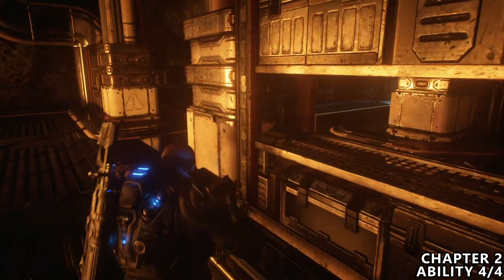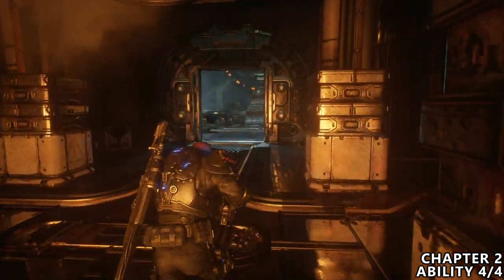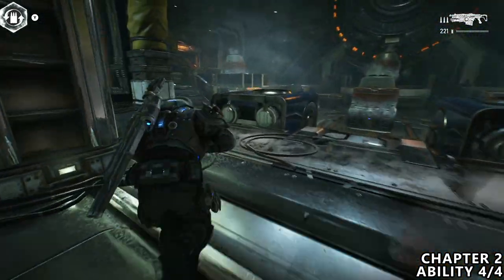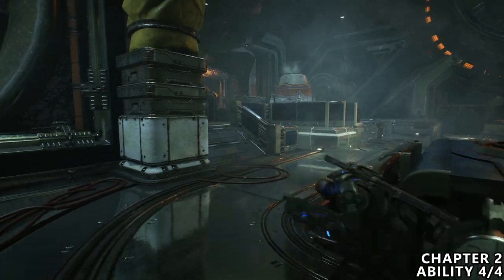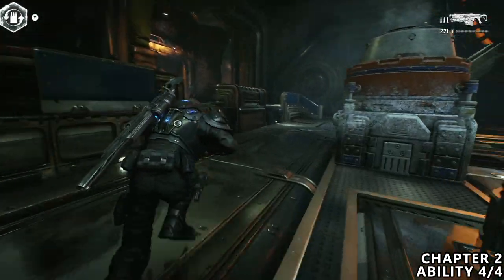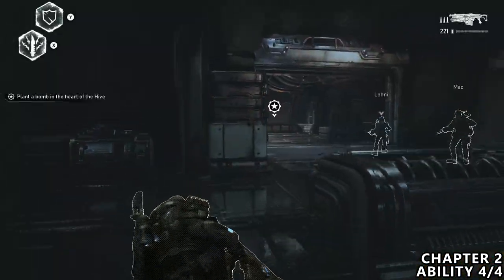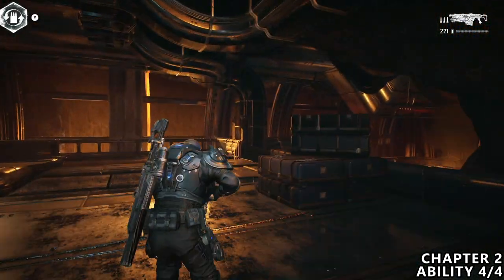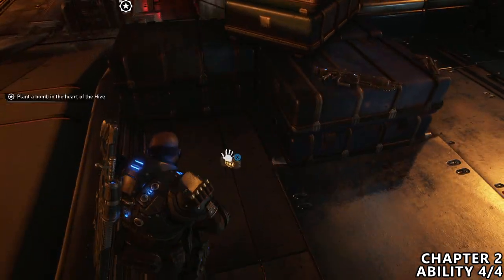Our last ability available in Chapter 2 is nearby. Just after this large cryo room, head towards the objective, which will take you through this door. If you just stare at the ground as you walk forward and look a little bit to the right next to all of these crates, you should be able to find the ability on the ground.